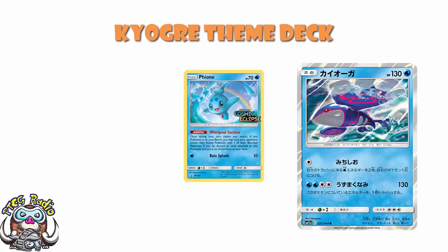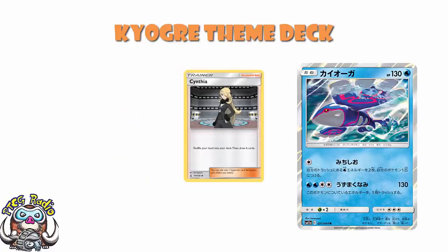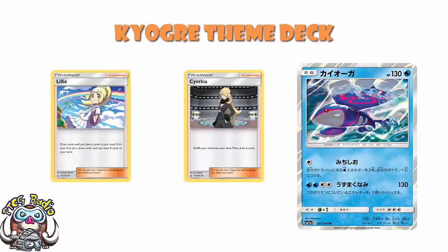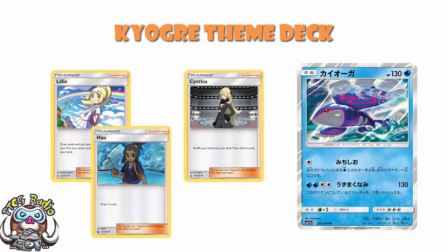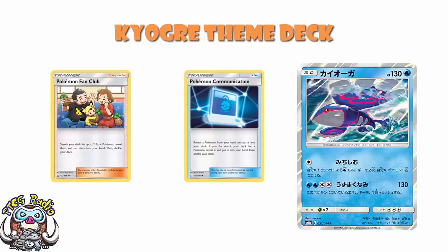We've actually got a couple of draw energy here — special energy that, when you attach it, you draw a card. They're not phenomenal, but it's nice to see in theme decks. They are really going for it in terms of trainer cards: two Cynthia, the best supporter card in the format; and two Lily, the other best draw card in the format. A couple of Howl — not the best draw card, but quite good for newer players. Pokémon Communication is a wonderful item card to help you swap a Pokémon you don't want for one you do, and Pokémon Fan Club is a decent early-game supporter for searching out your basic Pokémon.